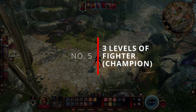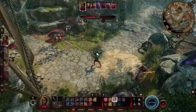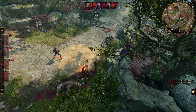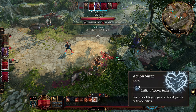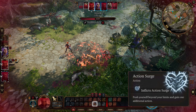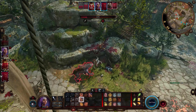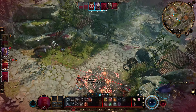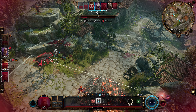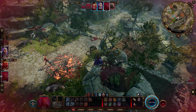Number 5: Three levels of Fighter with Champion Subclass. Dipping into two levels of Fighter would boost any kind of build. I do not see a possible mistake when you dip two levels of Fighter in Baldur's Gate 3. You would miss one ability score improvement at level 12, but you gain more than that because of Action Surge. Action Surge is a level 2 ability of a Fighter that allows the Fighter to take an additional action on top of their regular action, and it gets replenished after a short rest. Try to imagine a Wizard who can cast Fireball twice in a round because of Action Surge. I would describe Action Surge as a one-round haste spell without increasing your movement. Aside from Action Surge, dipping into the Fighter would also give you an option for a fighting style and Second Wind.